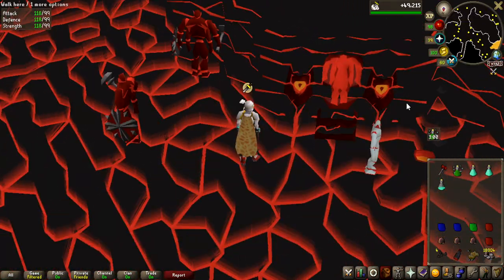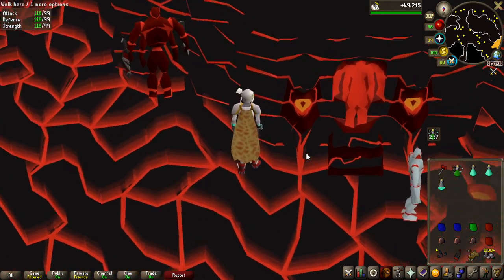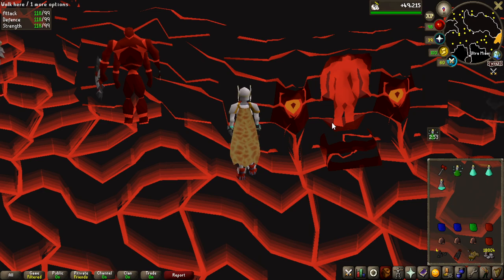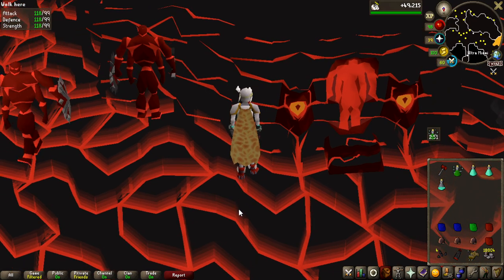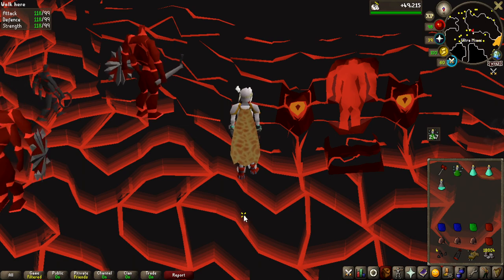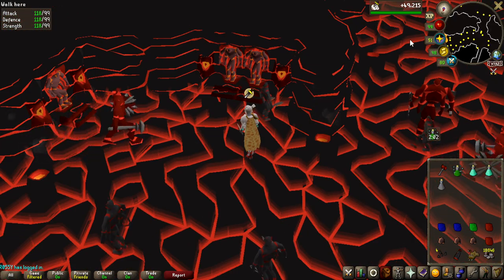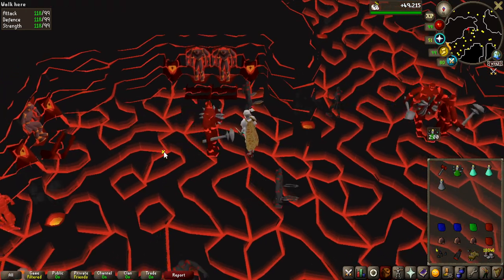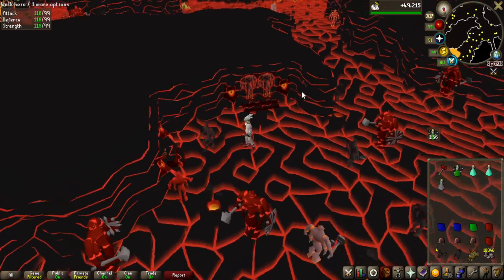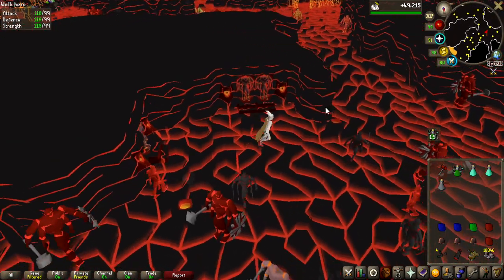I just noticed something — look at the things on the cave wall. You cannot deny it looks like a face, right? And then in the middle where the TzHaar is, it's kind of like its brain or something. It looks pretty cool and funky. I can't unsee it now — they're all over the place. During this whole grind, I'm just going to be looking at them thinking about it.